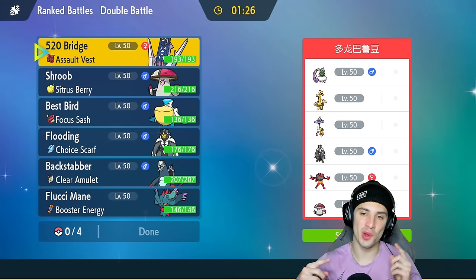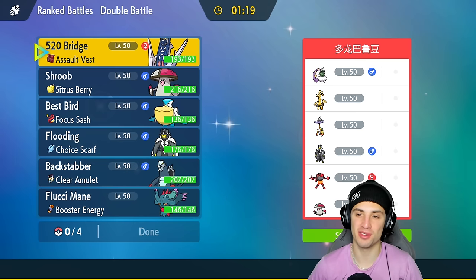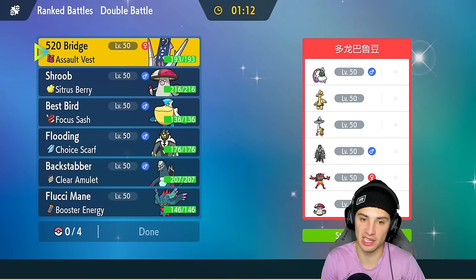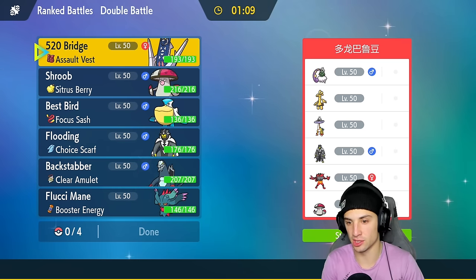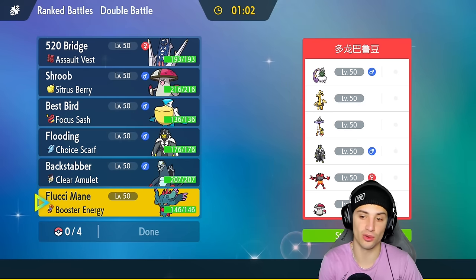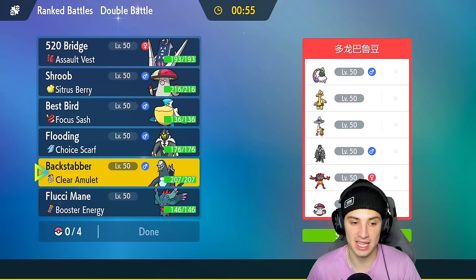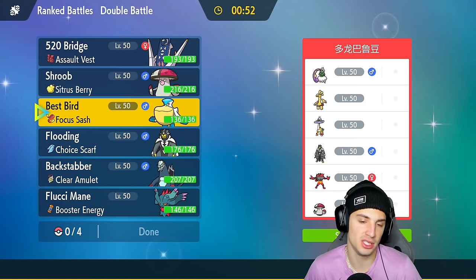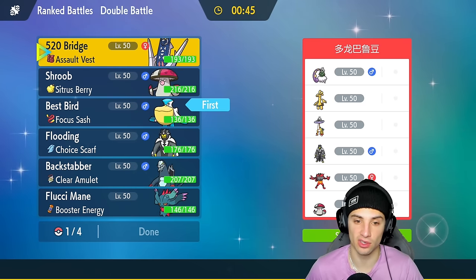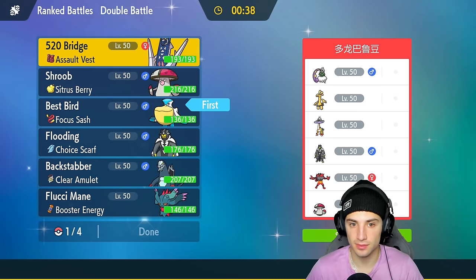We're 1-1 on the rank ladder with this rain team — only Dondozo got the best of us today. Hopping into our third match, we're going up against Raging Bolt, which is going to be annoying with its first-turn priority Electric move being super effective against Pelipper and Urshifu. Flutter Mane can absolutely rip into Raging Bolt and also do some nice damage with Icy Wind for speed control against Tornadus and Amoonguss. I definitely want to bring Flutter Mane. Rain could be an easy lead — I'm going Archeludon again.